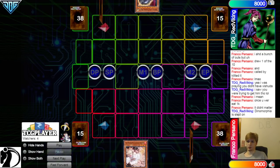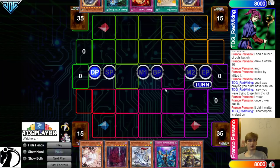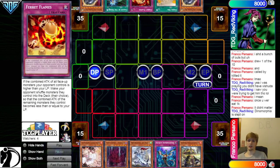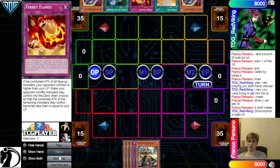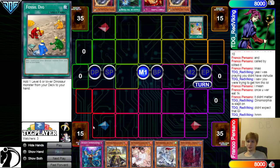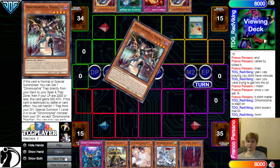Next game, we are going to see Dynamorphia be forced to go first. We have Ash, Fushuta, Taya, Imperm, Long Young. They have Nib, Fossil, Ferret Flames, Called By, Nib. Ferret Flames — if you don't know what it does — says: if the combined attack of all face-up monsters your opponent controls is higher than your life points, make your opponent shuffle monsters they control into the deck, their choice, so that the remaining combined attack is less than or equal to your life points. I think it's just such a cool card.